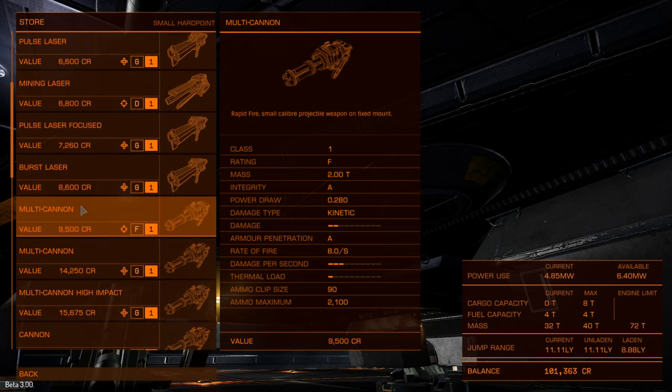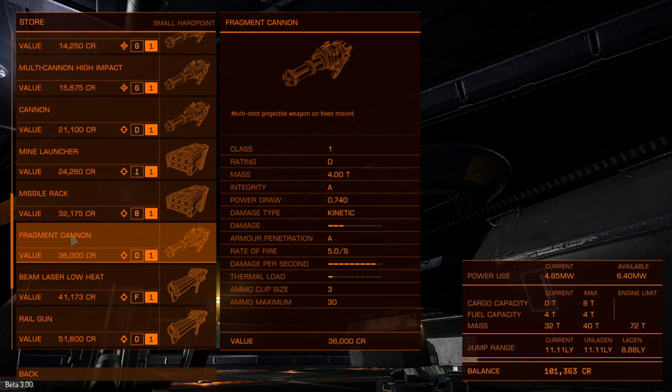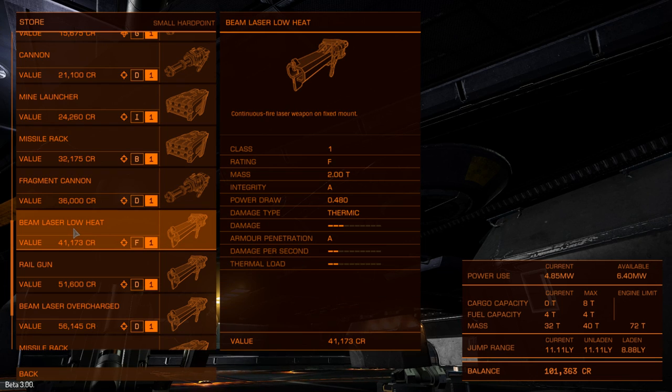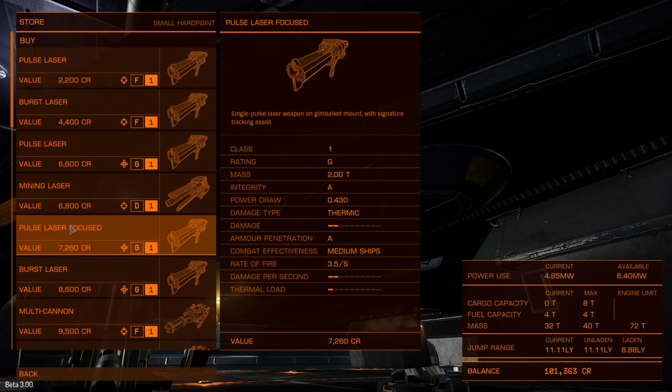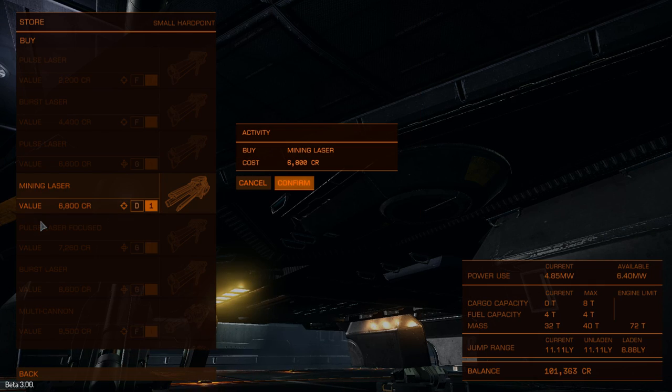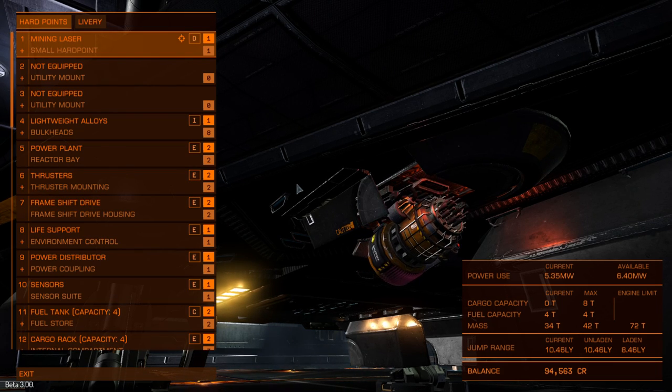The first thing you're going to need is obviously a mining laser. This occupies one of your weapon hardpoints, and if you're flying a Zorgen-Petersen Hauler, you only have one weapon hardpoint. Various different grades of mining laser are available, but initially you're just going to want to stick with the cheap and cheerful version because it doesn't draw an awful lot of power — it's not going to overload your power plant.